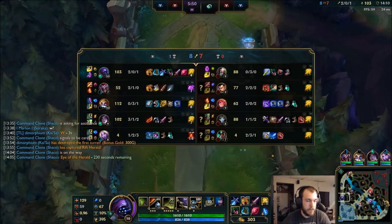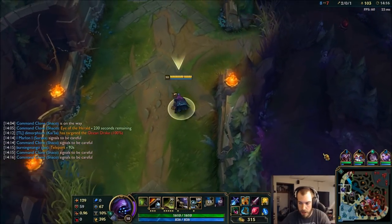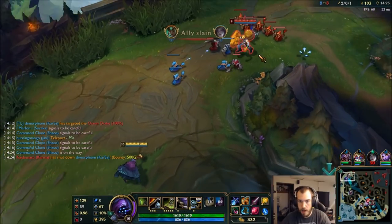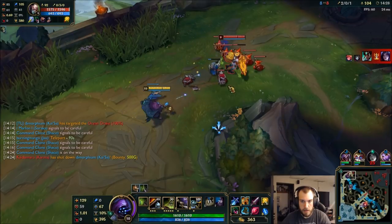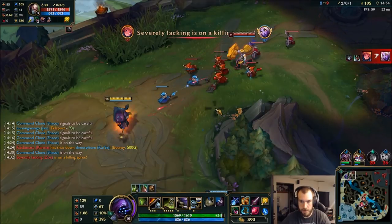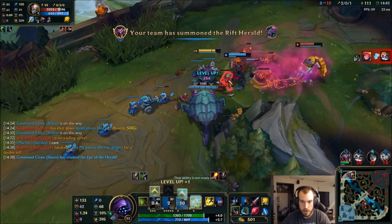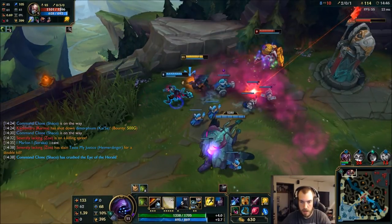Bot got tower first, so we got an advantage there — they could force the dragon. I have TP in 93 seconds. Go Ryai's Ice after my... Let's see, he's afraid. Let's push this wave.